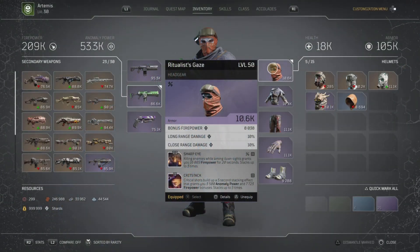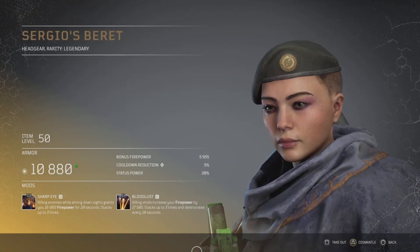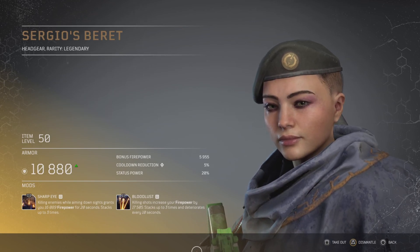For armor mods on all pieces, we try to hit firepower damage, long-range damage, and close-range damage — doing that gives an extra 50% long and close range damage bonus. For mods we have Sharp Eye: killing enemies while aiming down sights grants 16,089 firepower damage for 20 seconds, stacking up to three times. Crit Stack: critical shots build a stacking effect granting 3,500 anomaly power and 7,725 firepower bonus, stacking up to five times. Sharp Eye can be found on Sergio's Beret or other legendaries.